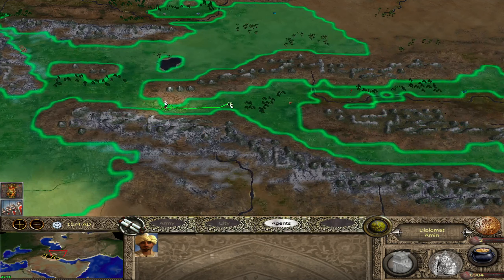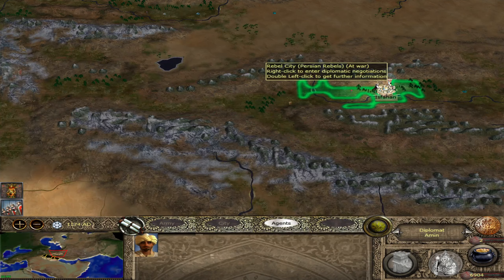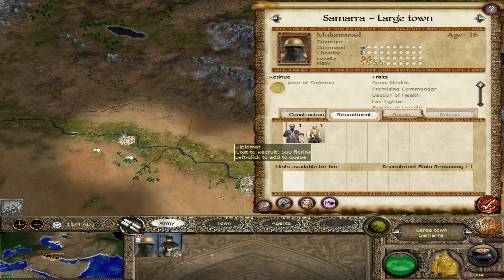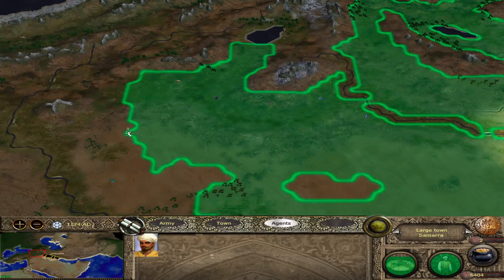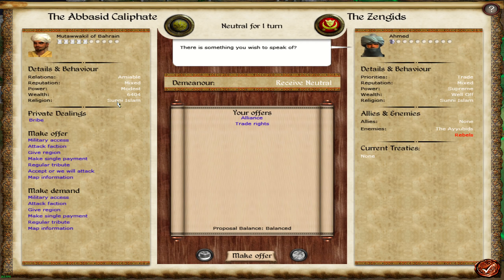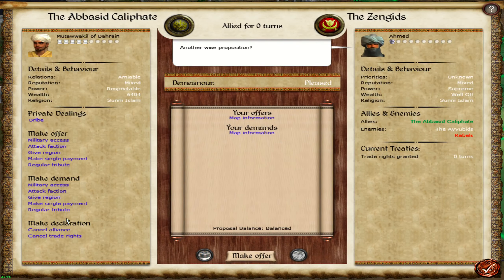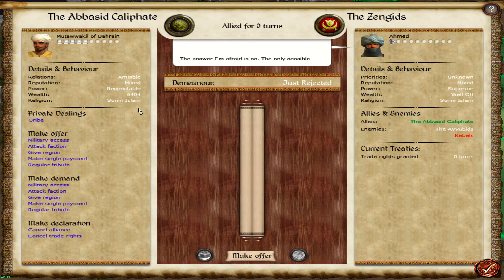We'll probably open up most, if not all, campaigns to votes. If you don't like channels that have faction votes, let me know — this is the first time we've ever had one. There's probably someone over here we can bump into. Alright — Zengids. We're Sunni, they're Sunni. A well-considered offer — very good. He's rank 5 right from the start, which is pretty good.